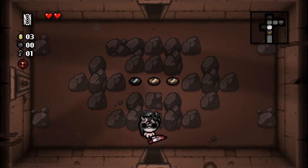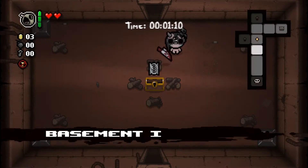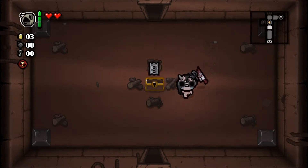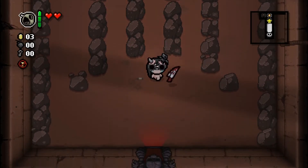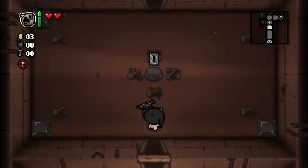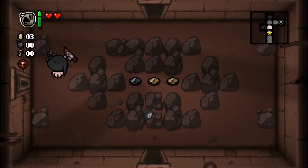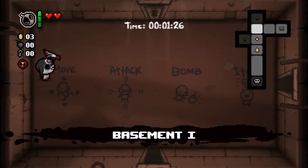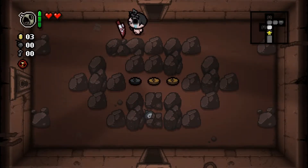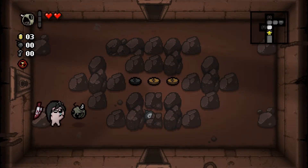One of these doors is a shop and one of these is something else. I don't know which one's which, but the shop would be completely useless right now. I'm going to open that and we're going to get Bob's Rotten Head instead. We found the coins, so we can blow that up, definitely. We could try to look for our secret room, but if we miss it once we won't be able to find it again. I'm guessing it's to the left of here, but I'm just going to be safe and blow this up right here, because that seems like a good idea.